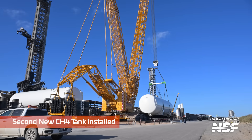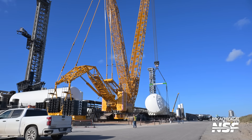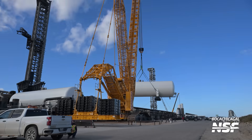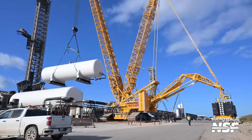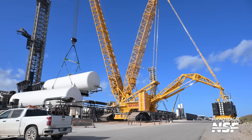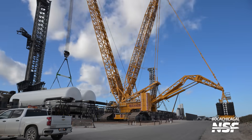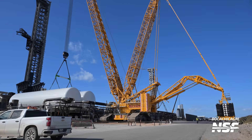Head back over this way — this is a second methane tank from this angle, with the counterweight out there. They're increasing the lever arm: you could put more weight closer into the crane, or you can put less weight further away from the crane on a lever arm like that. I know they've done the math on that — too cool how that whole system works.